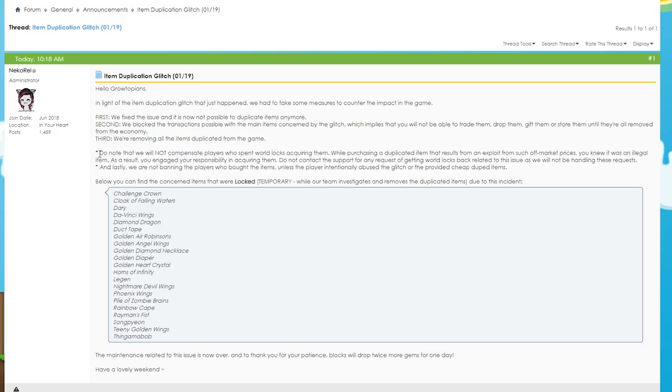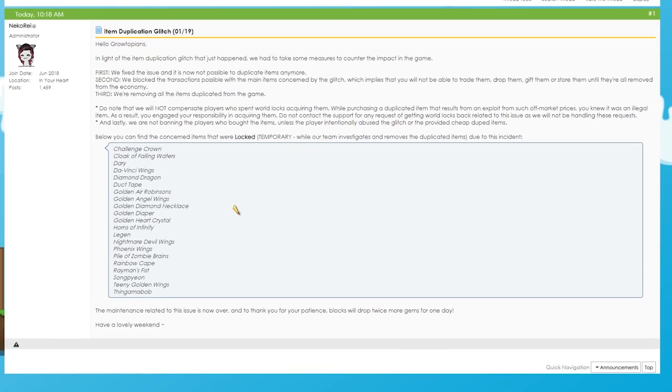They will not compensate people who bought any duplicated items, because it's illegal and you should know you can't buy a Da Vinci for one World Lock and think it's real. No one is going to sell a Da Vinci for one World Lock — it doesn't make sense.